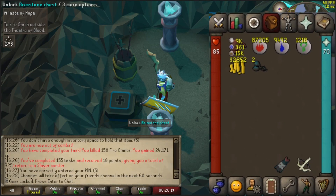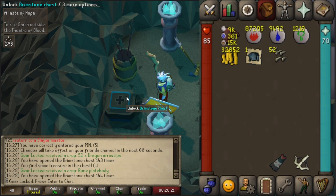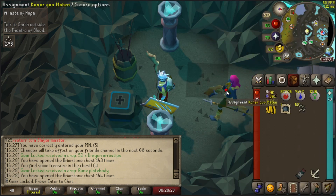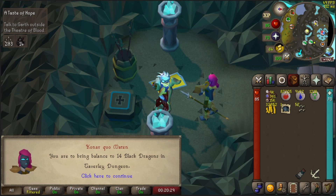Alright, what are we gonna get from this brimstone chest? Some dragon arrow tips and a rune plate body. But Konar, what's our next task? Alright, I'll do 14 black dragons. And here we go on our slayer adventure!